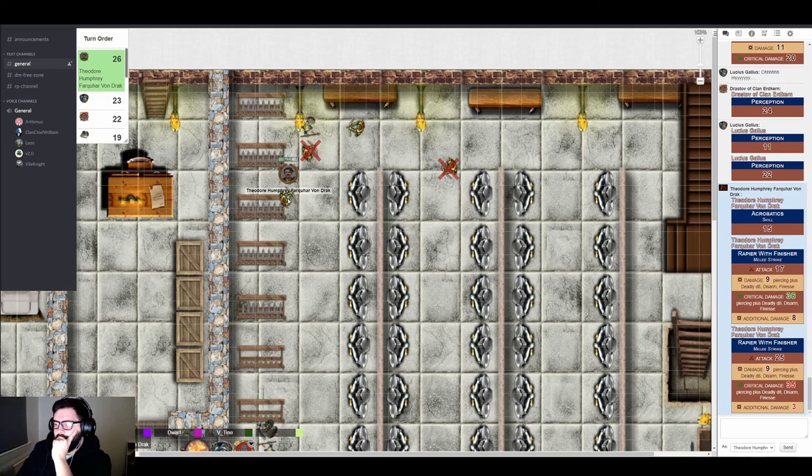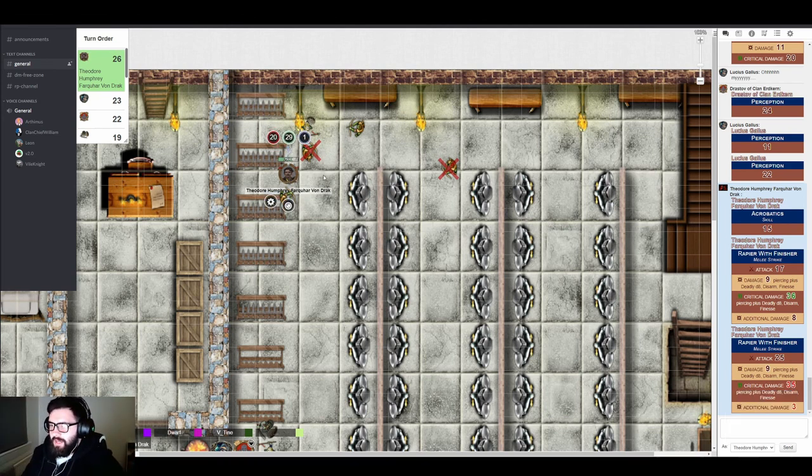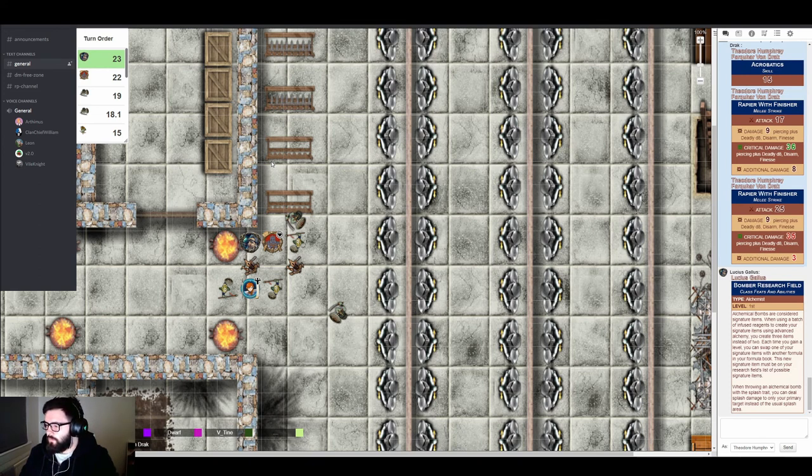Round three — Lucius's turn. He asks if there's a penalty for smashing the nearby enemy with alchemist's fire at point blank range. The GM clarifies that as a ranged weapon everyone around would take splash damage, but Lucius has the Bomber specialty — which lets him control how splash works. Since the enemy is in melee, Lucius can essentially just slap the bomb on him, putting the splash only on the primary target.